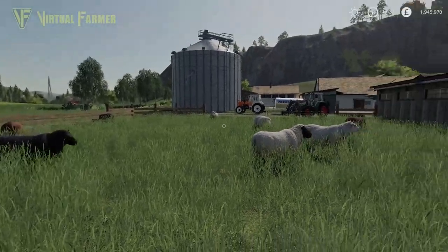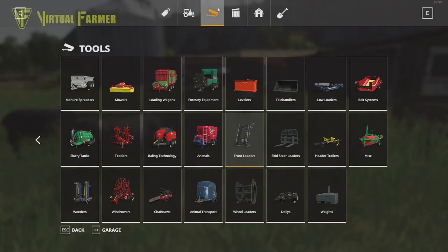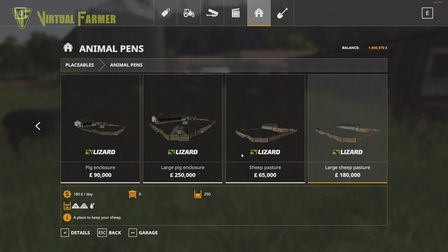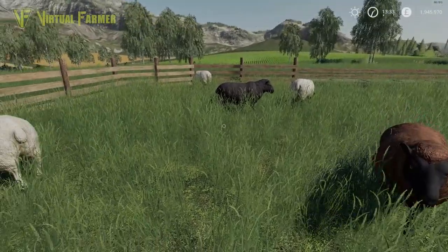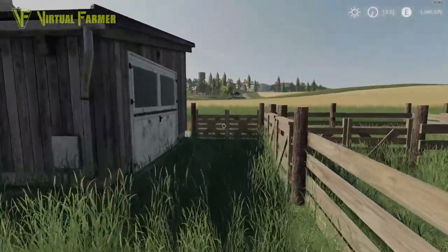We're on Feldsbrunn in a new farmer setup. You can find sheep under the Placeables section of the shop under Animal Pens. The pen we have here is the Sheep Pasture, which holds 80 sheep and normally costs 65,000. We currently have 12 sheep of differing varieties, which we'll go over in a moment.